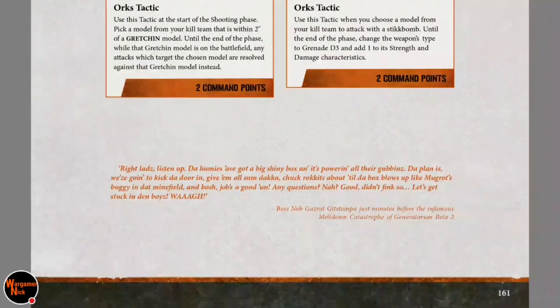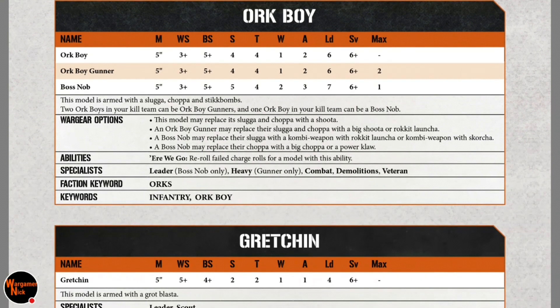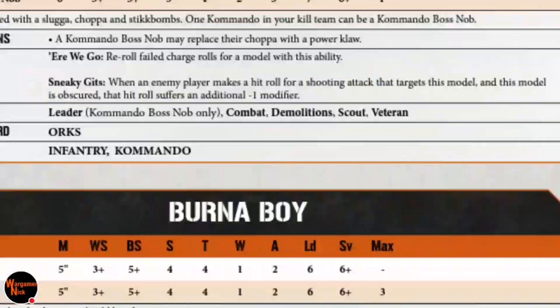Orc Boys are probably a staple of many teams — no limit on boys, a limit of two gunners which can have a rocket launcher. The Nob may have a combi-weapon, rocket launcher, combi-scorcher, big chopper, or power claw. Pretty much the same as the 40k counterpart. Gretchen have no maximum, and can be taken as a leader or a scout.